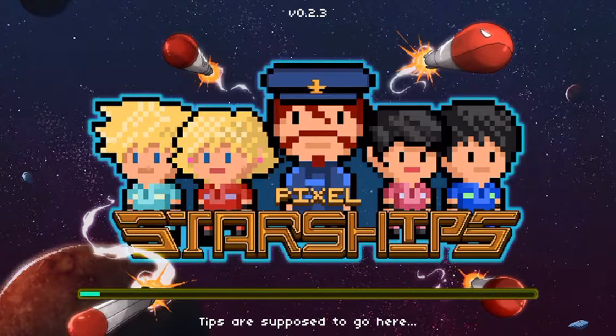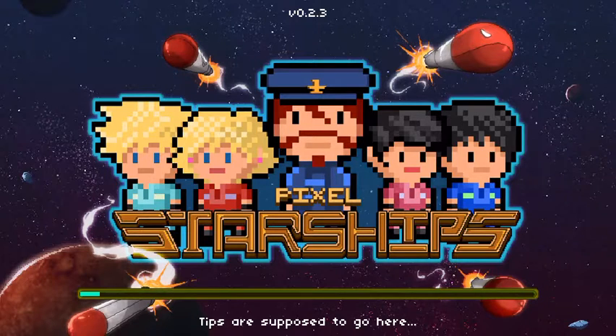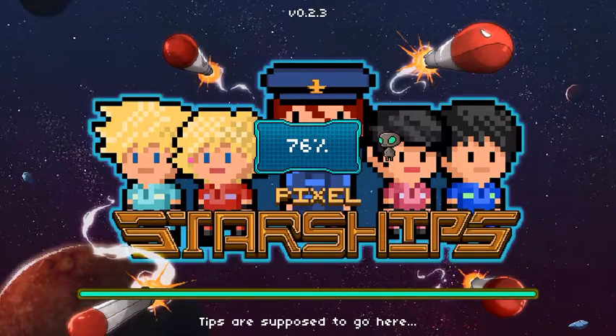Hey guys, Ions Gaming here and I'm doing a new let's play on Pixel Starships. This game is relatively new — I just found it on the App Store about 10 seconds ago and it looks pretty cool. It's really similar to other games I've seen where you just make a ship and fight aliens and crap, but it's a nice 8-bit. I like the graphics. I'm going to see how long we can survive. I don't know if there are checkpoints or if it's just one game and then you die and start over, but I'm just waiting for it to download.